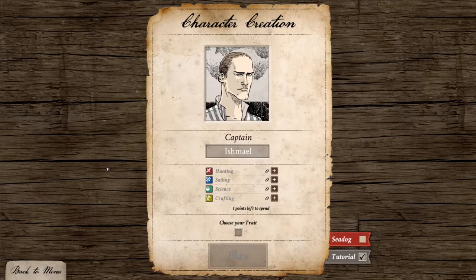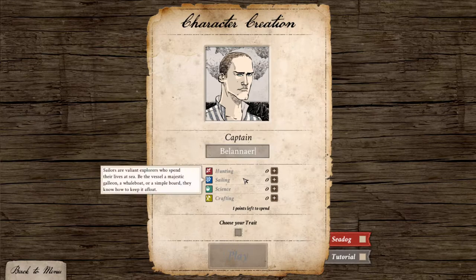I'll show you a bit of the game — no tutorial since I'll be explaining it myself. You are playing as Ishmael basically, but you can rename yourself. So I'm going to be Captain Belenar. This game has 4 classes: Hunters, Sailors, Scientists, and Crafters.